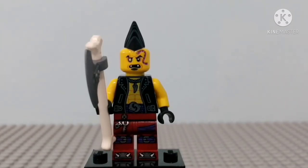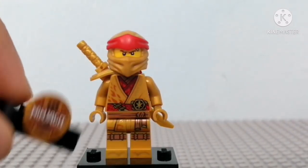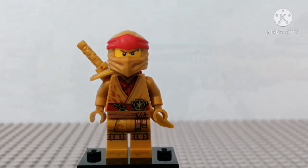I almost forgot — the special figure of this set is Golden Kai. My guy, he looks awesome. I really like the printing on him and everything is cool. He has under the mask regular Kai printing as usual, and he comes with this stand. It looks so awesome. Let's move on to the build.